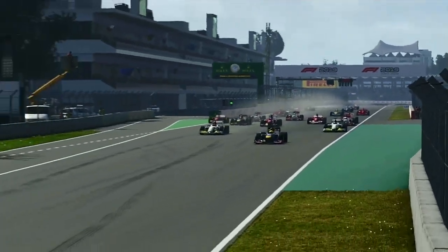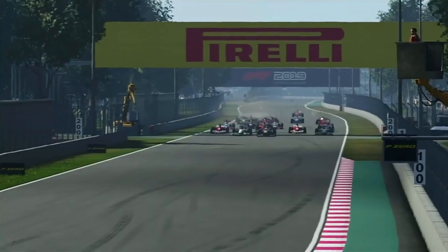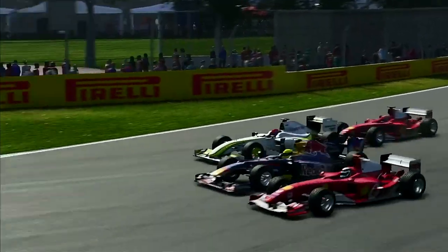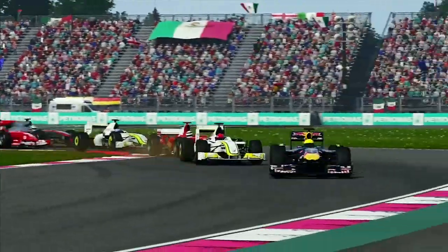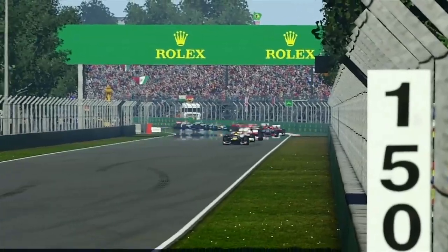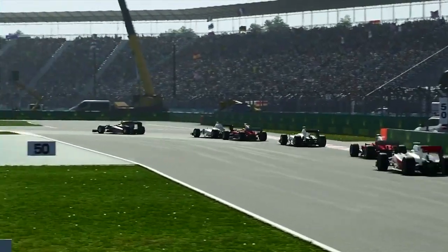Heading down towards Turn 1, we're into second place — a great start from P4 I believe. We're trying to get into the slipstream of that Red Bull up ahead, going for the move down the inside to try and take the lead. It hasn't worked — we're trying to fend off the 2004 Ferrari. Going through the first chicane, heading down, as the Ferrari comes at us and tries to get around the outside — that's not happening.